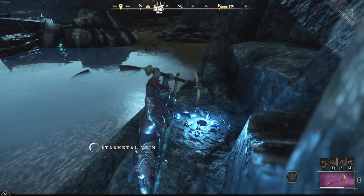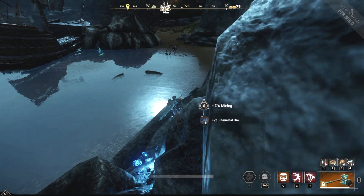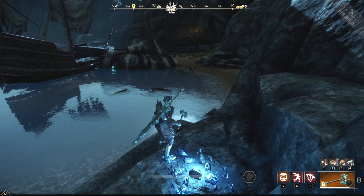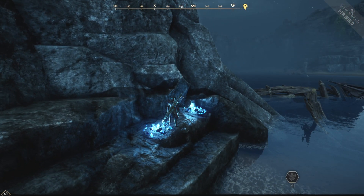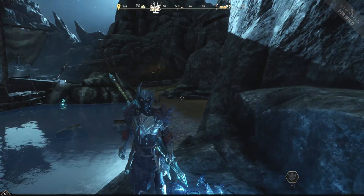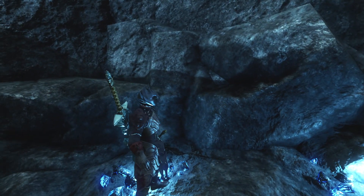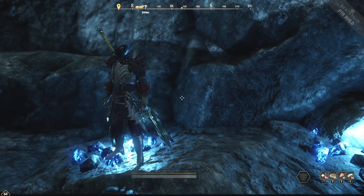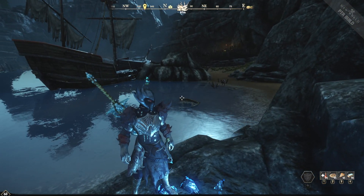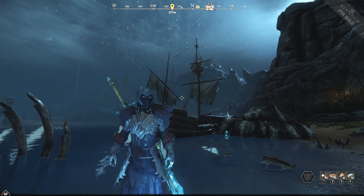Then you just port right back, either into your house. So that was two and a half minutes — let's see what we got. 184 in two and a half minutes. And if it's not there, you go to the next spot. I'll have these all labeled spot one, spot two, spot three for star metal. There's a lot of good spots out there, guys. Have a good one.